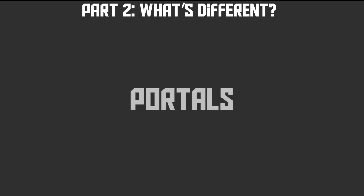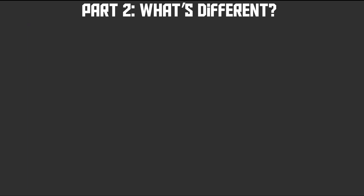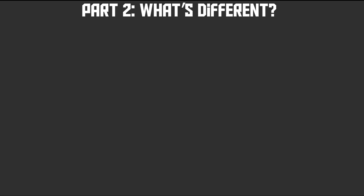Fourth, the use of portals for simplicity and compactness. They can be replaced with bubble columns, as shown by Tango, although testing for such a modification has not been done — we encourage you to try.